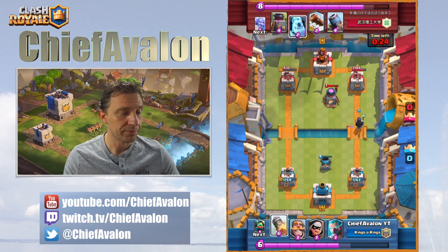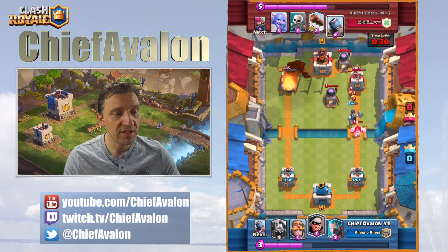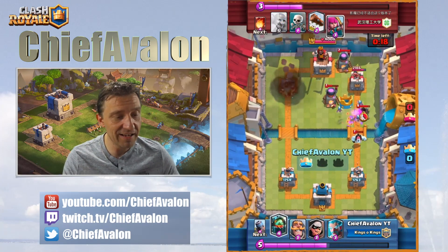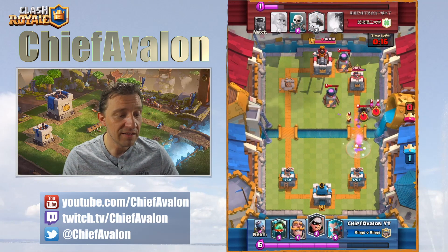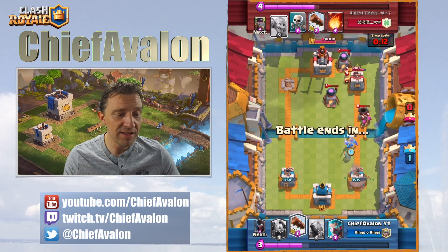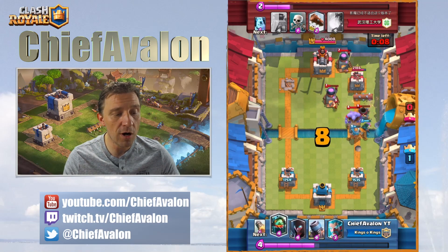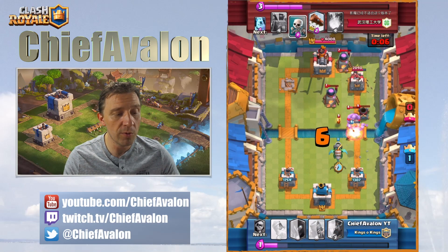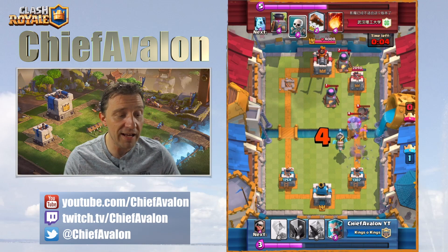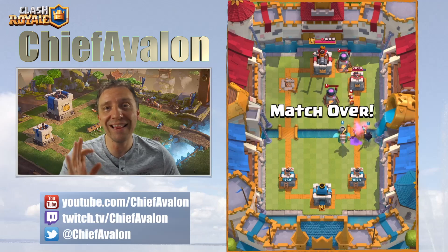He's in rocket range and I play the first rocket — first tower gone! 18 seconds. He's trying to mortar my tower but 11 seconds is not gonna be enough to take it. I basically just drop units there, defend with another inferno dragon, and that's game. That's battle number five.